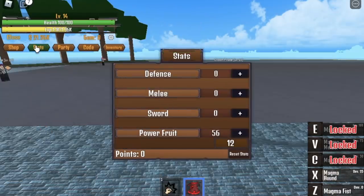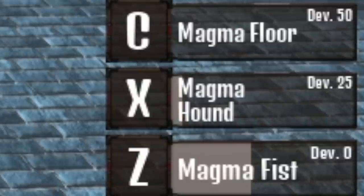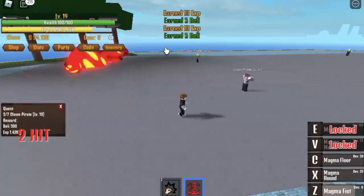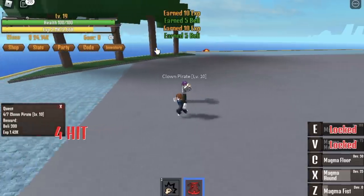At level 12, you can unlock the 3rd skill — I forgot to show it when I was level 12 — Magma Floor. Can you use it to defeat 4 Clown Parrots at the same time? No. You can use it as a substitute to defeat 2 at a time, but not 4.